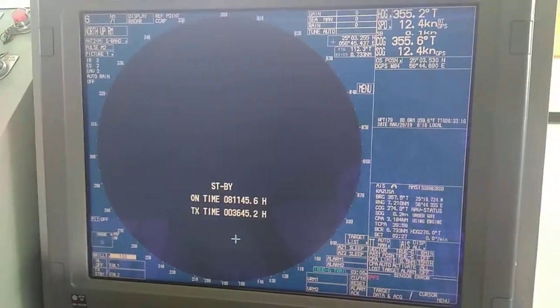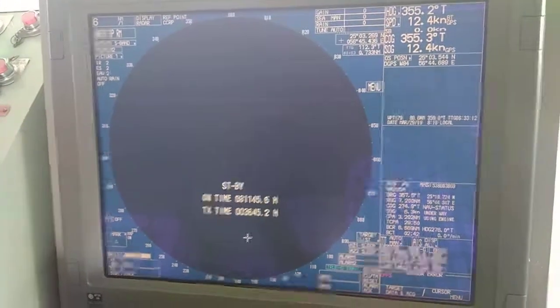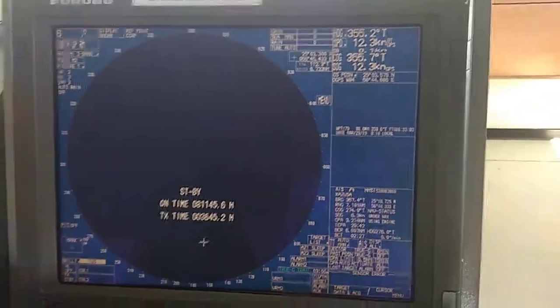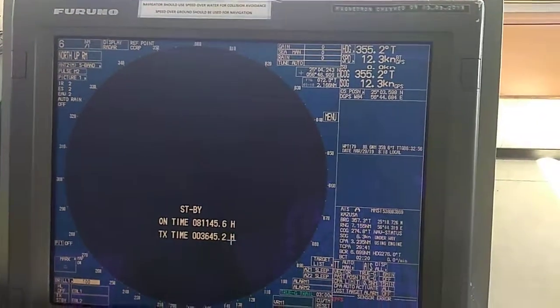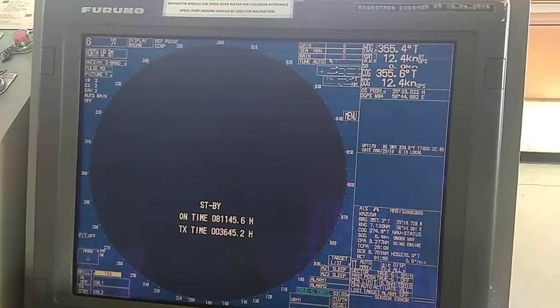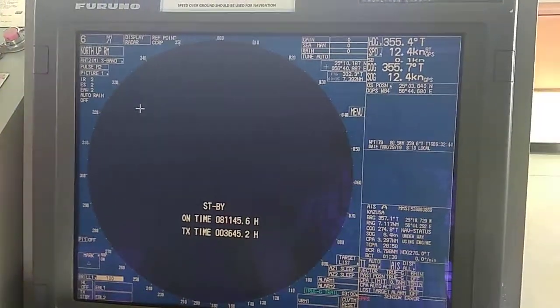Today I'm going to explain the tuning of the radar, which is the most important thing for a duty officer, because the radar is the only collision-avoidance device on board ship. Here you can see the radar is on standby mode, gain is zero, sea clutter is zero, rain clutter is zero, and the tune is set to auto.